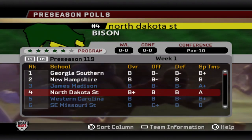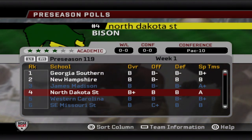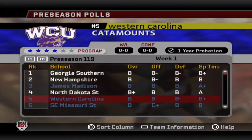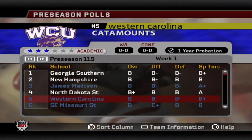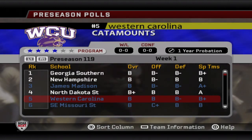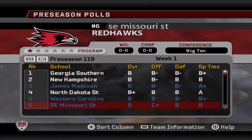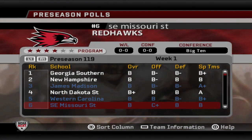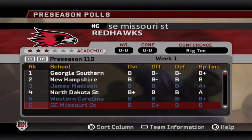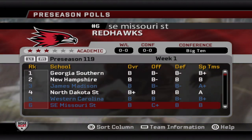North Dakota State is number four — they've got a B-plus overall squad and made a deeper playoff run last season. Western Carolina is still under NCAA sanctions but should be a good regular season team; they won't be in the playoffs, but in year five those sanctions will be lifted. Southeast Missouri State improved their offense tremendously — from a D-plus to a C-plus — and that defense is still really darn good.